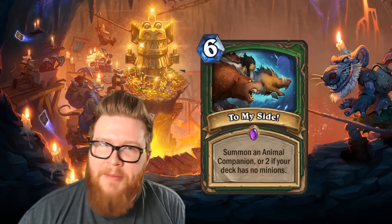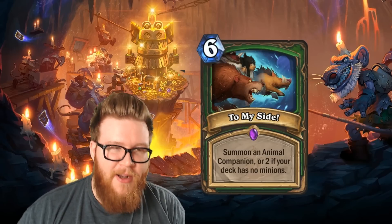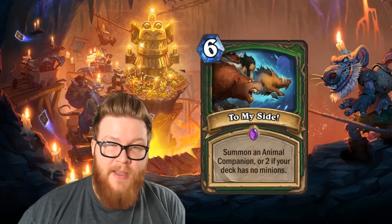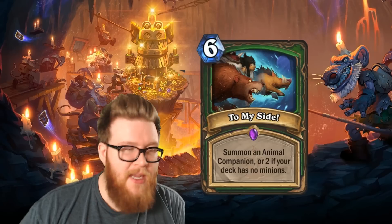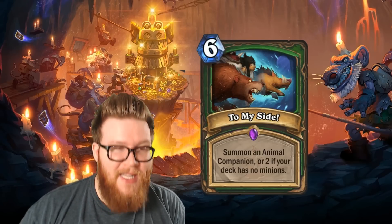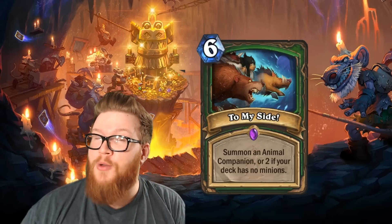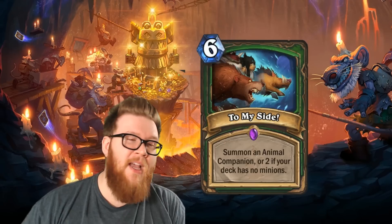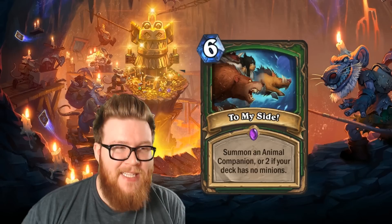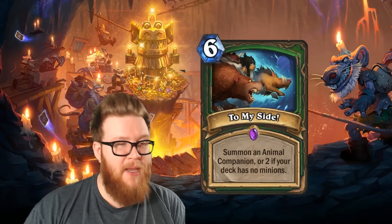Animal Companion is a 3-mana spell, so we know that's just completely irrelevant. This card never works unless you're satisfying the ore condition. The ore condition allows you to summon 2 Animal Companions if your deck has no minions. That's right, no minions. If you thought satisfying a challenge like Keldeseth's deck-building requirement was difficult — no 2-mana cards — this one's even harder in that you can't have any minions at all left in your deck when you play To My Side.